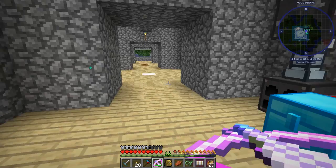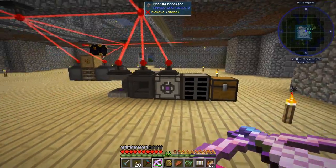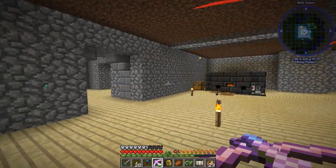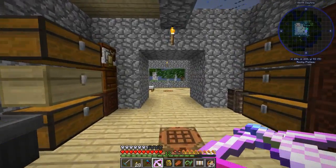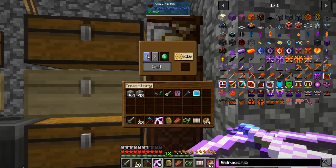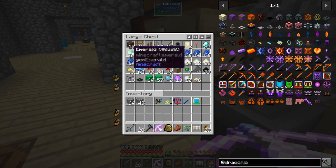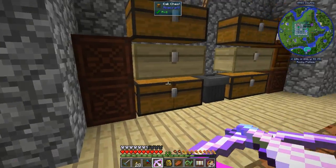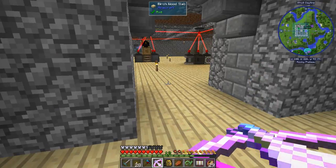Last episode we did some cool stuff. We started working on our Applied Energistics system, which is right over here. We built our energy acceptor, we built an inscriber, we built a charger. We also worked over here with the marketplace and the shipping bin. If you want to sell rotten flesh, you just go this way until you get to rotten flesh and you can sell it. So now we've got about 25 emeralds, which is cool.